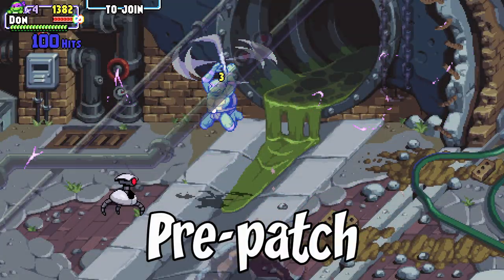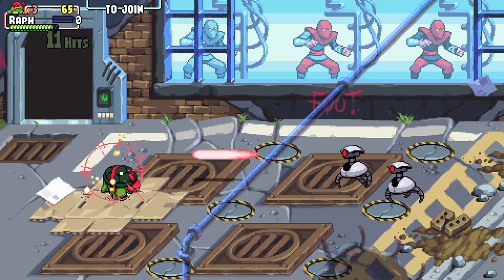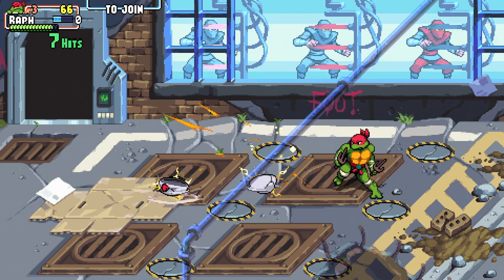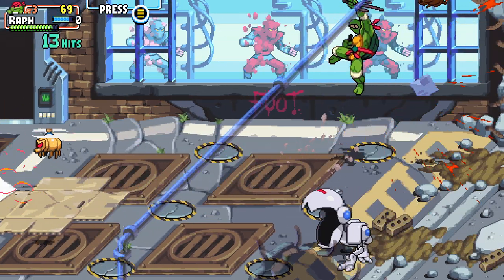As for the enemies, I bitched about the floor crawlers and how annoying they are, but this patch seemingly nerfed them to where they get insta-flipped by a slide now. Much better. They're no longer immune to dive supers as well, so hell yeah.